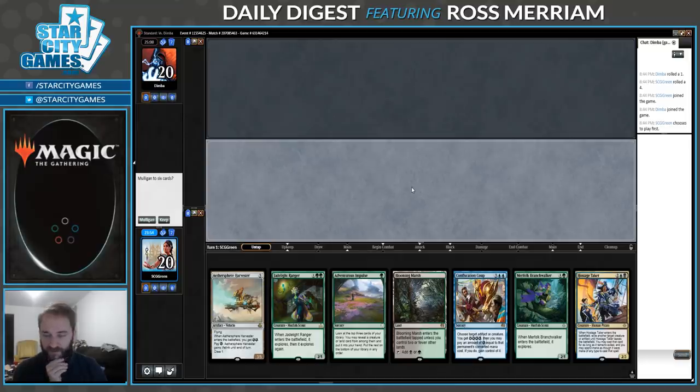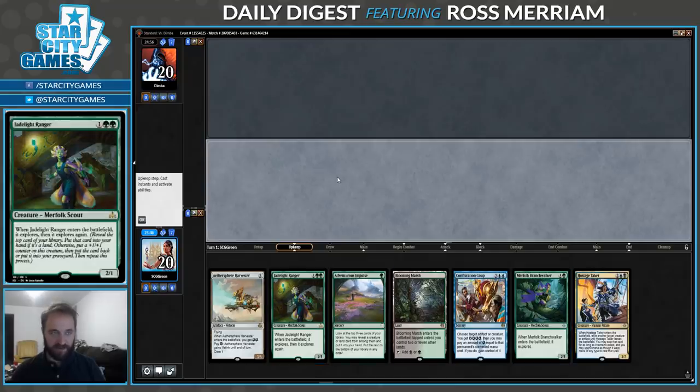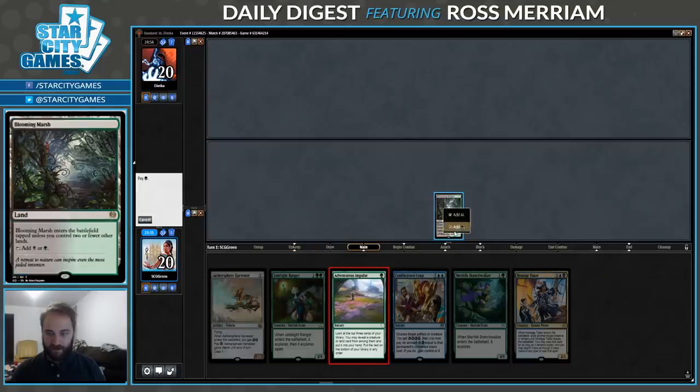I'm kind of interested in keeping this. It's definitely risky — we're on the play — I'm going to try it. I like the idea of making four land drops pretty easily with my hand and then sort of stopping. Four or five land drops, I guess. We got this Confiscation Coup and kind of want to hit five. And I guess we're off, so let's hope we hit.